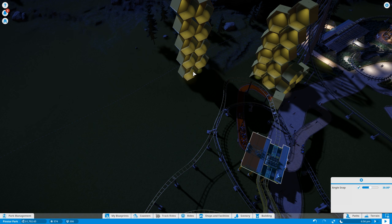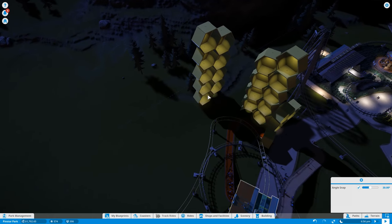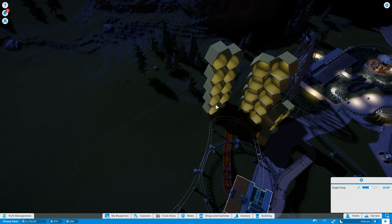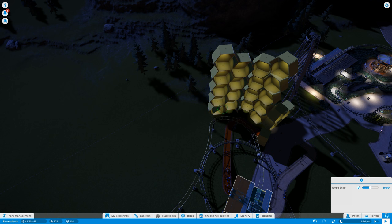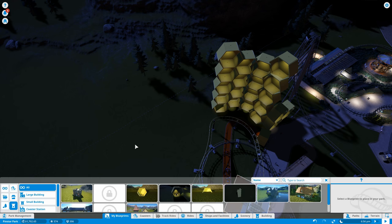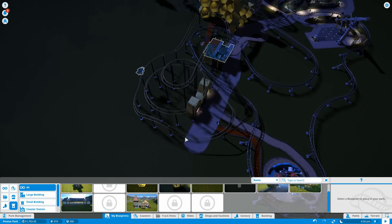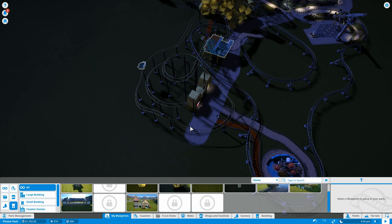Hello YouTube, I am Pinstar and this is Planet Coaster — or Coaster Planet — strategy and tactics episode 5. Off camera I have tinkered with our hive wall and actually made it its own blueprint with a nice neat stack of two. If we keep it at two at a time, we can do circular transitions pretty effectively. We're gonna plunk that down and we've got a blueprint for more if we ever need it.